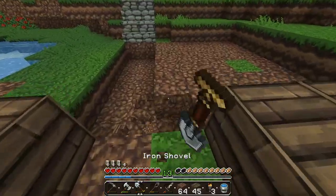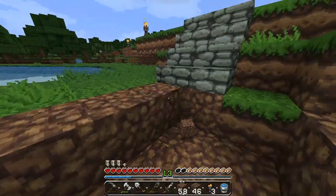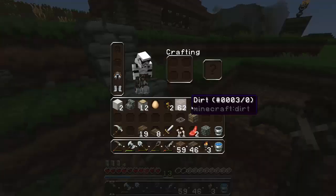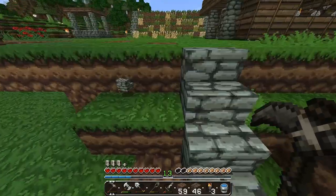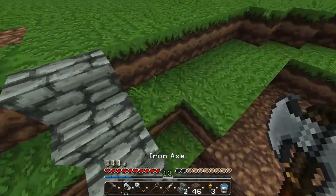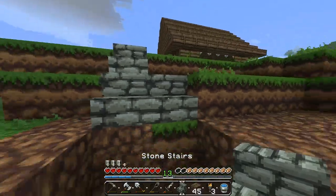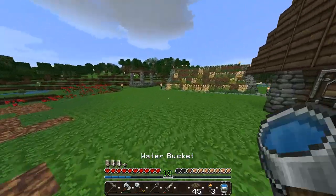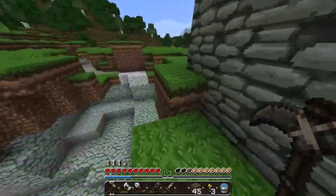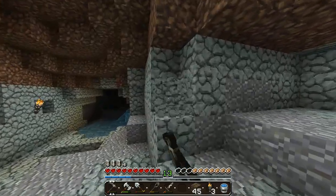I'll have to move the staircase over because I want it to be even — I don't like it like that, it's my OCD kicking in. Let's place it right here. We're gonna need some more cobblestone so let's go do that. I really like my farm a lot — it's working out really nicely because I keep getting the resources I need.